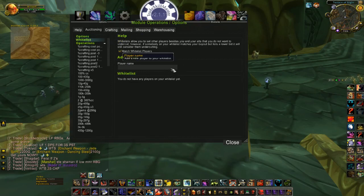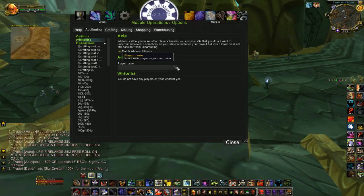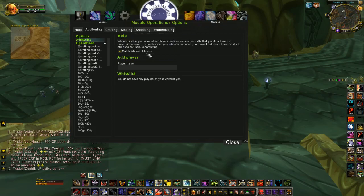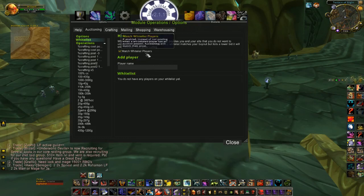It could be your alts or it could be your friends. Basically what this does is avoids undercutting each other. What it will do is, if this is checked, it will match the other person's price that they have on the auction house.